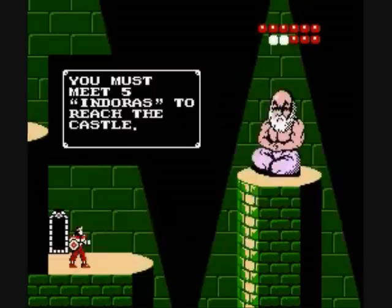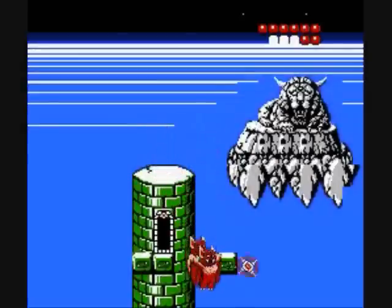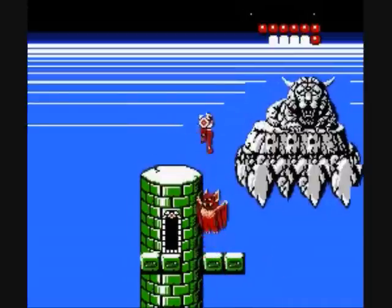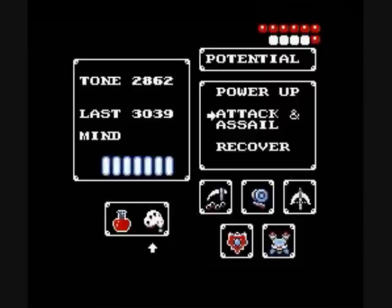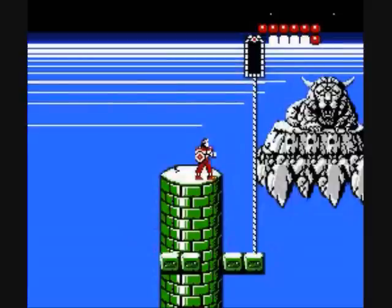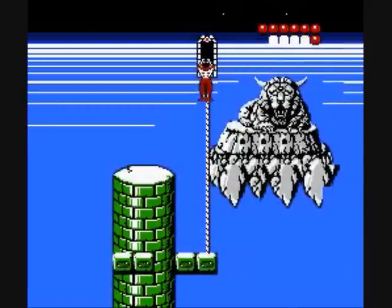I've met the five Indoras and got all their items — we're ready to roll. I'm still one circle short of full health and these guys aren't helping. Blow the flute — there's the door. The other door disappears for some reason and then you go up onto the last level.